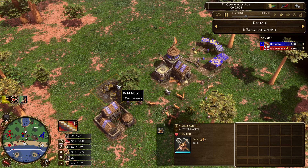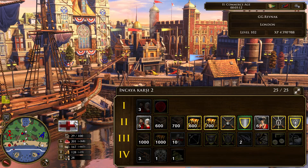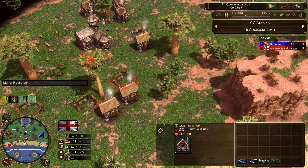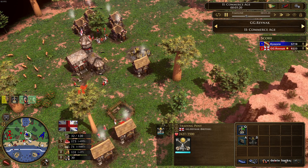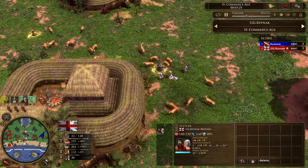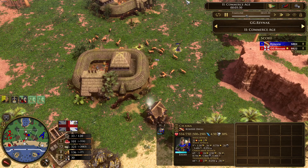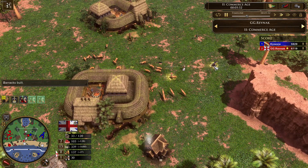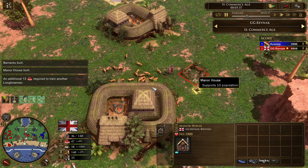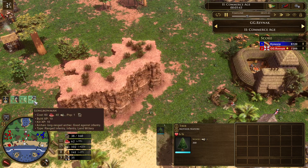GG Ravnak sends the 600 wood card — and he already sent the 700 wood — because the trading post lets him send more shipments. Kinesi finds the villager building houses but doesn't commit; he already lost one Chaski. Meanwhile he is herding gazelles and securing hunts. Ravnak starts producing longbowmen, and Kinesi builds another Kancha house while a barracks goes up.